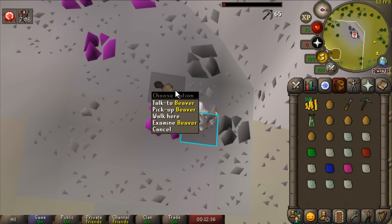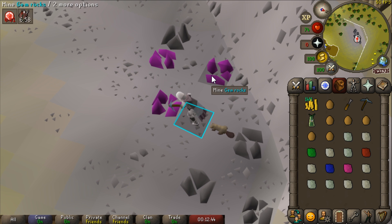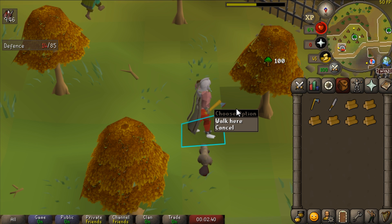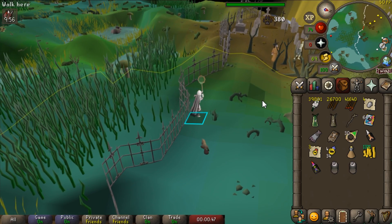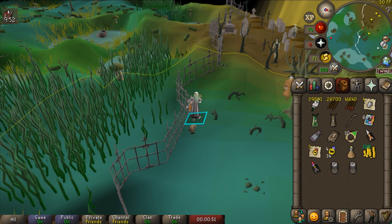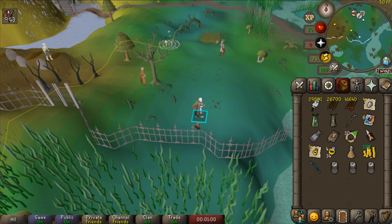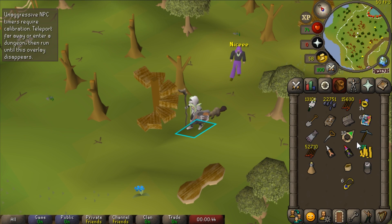I got some bowstrings banked for the yew longbows, and now I'm mining some gems to trade in at Tai Bwo Wannai village for trading sticks — I can use those to get into the mahogany tree area as fast as possible while juggling elite clues. I still haven't gotten 70 fletching; I needed more arrow shafts and didn't have enough logs banked that I wanted to use, so I'm chopping maples. I never realized how bad fletching was until I was an Iron Man. I swear there are more lucky implings in Morytania — that Morytania RNG just for Swampletics, but I'm going to use it for my own benefit. We got a magic longbow from that lucky impling.